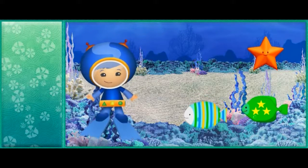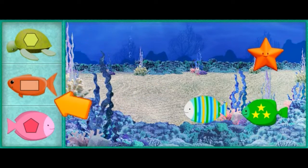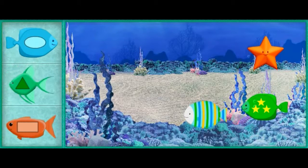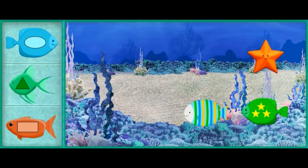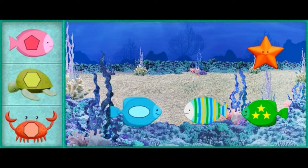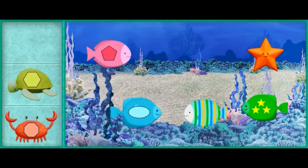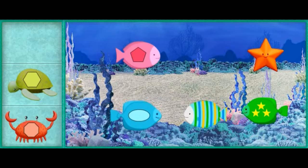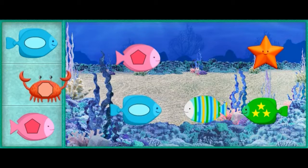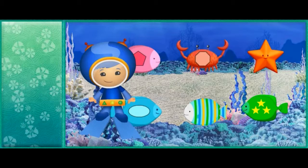Now we need to put in sea creatures with shapes on them! Will you help me find the sea creatures we need? All right! I'll give you a shape hint! Then you find the sea creature with that shape on it and put it in the tank! Here we go! Find the sea creature with an oval! When you see the sea creature with the shape we need, click on it to pick it up! Yes! You found an oval! Next, we need to find a sea creature with a shape that has five sides! Yes! You found a shape that has five sides! The next sea creature we need to find is one with an octagon! That's it! You found an octagon! UmiFriend, you're great at finding shapes! Thanks for all your help!